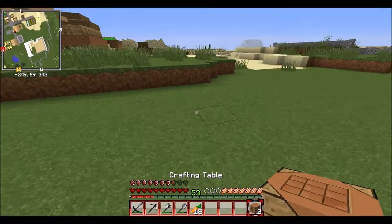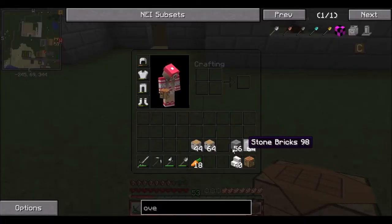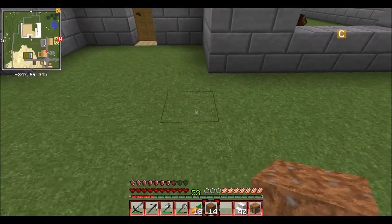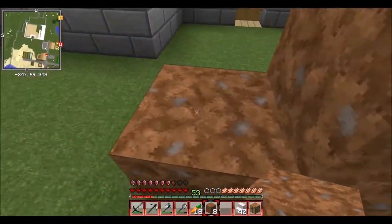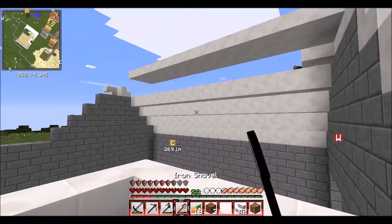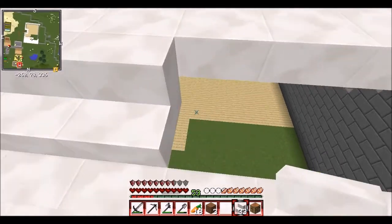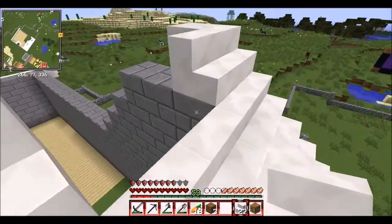Let's see how many stairs I can make with 60 quartz. Let's make as many as we can — 40 exactly. I started on the floor because I was getting annoyed going to the nether. I think I'll have enough wood for the first floor and possibly for the second. But I have to finish the roof before I start on the second floor.